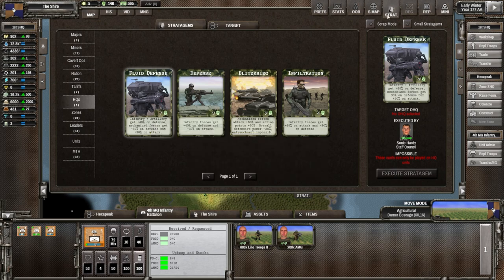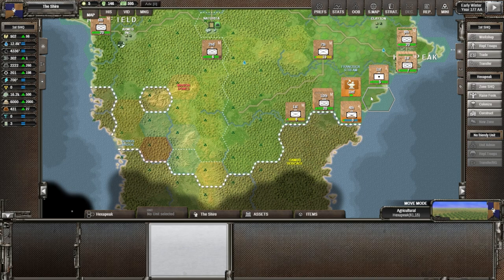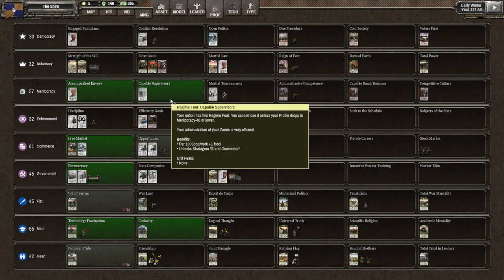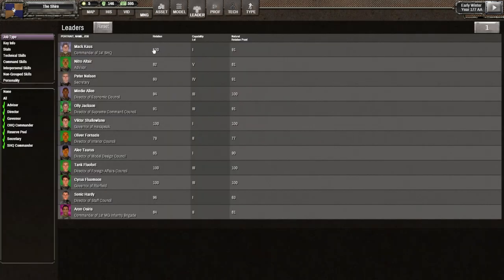There are a couple more cards we can use in a pinch. We'll probably attack at some point - plains grassy terrain, we can attack that with our crusader unit. Checking the regime profiles under the management screen: we got 'capable supervisors' - our administration of zones is very efficient, giving one extra food per 1000 pop and worker. We also get the stratagem grand convention to help with poor morale among leaders, though we're looking pretty good right now.